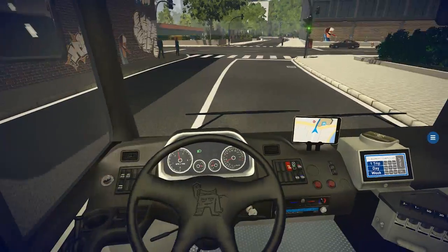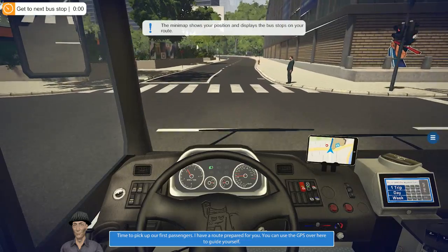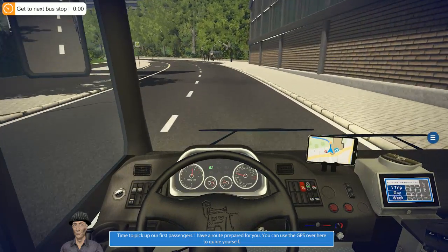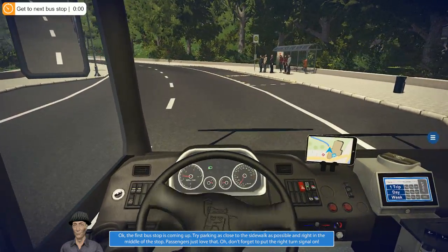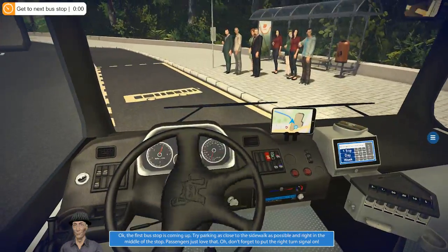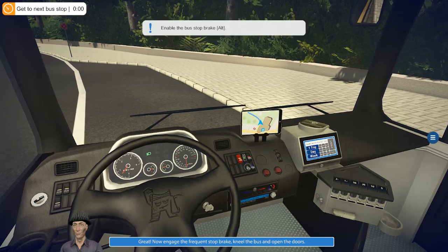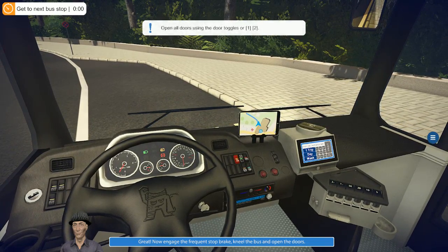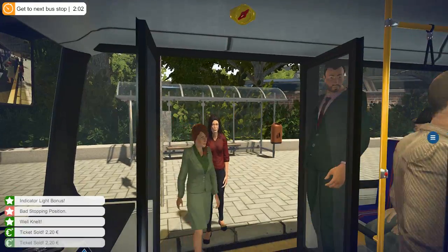Here we go — minimap time! 'I have a route prepared for you, use the GPS to guide yourself.' The first bus stop is coming up — try parking as close to the sidewalk as possible, right in the middle of the stop. Indicator is E. Engage the frequent stop brake, kneel the bus, open the doors — it's F and Alt and then one and two — and boom, you've got a bus full of people!